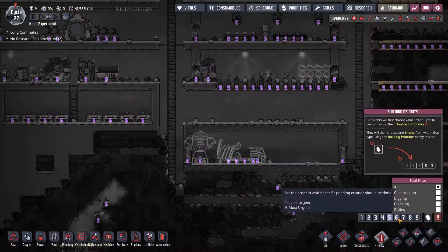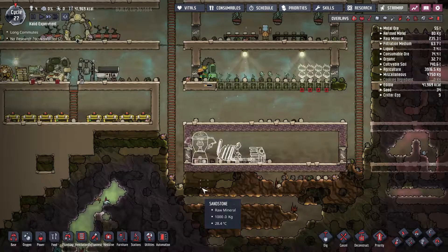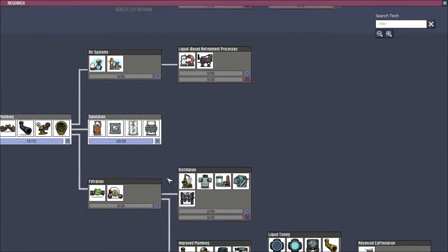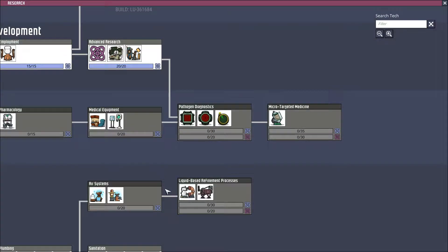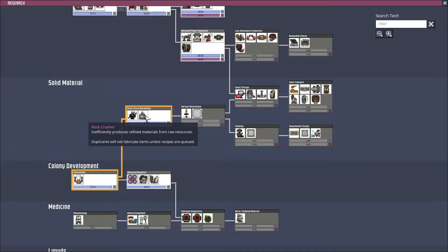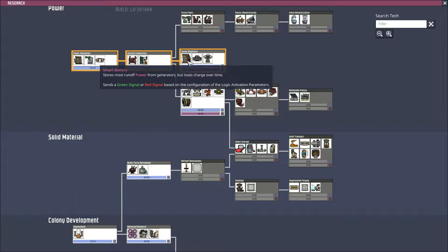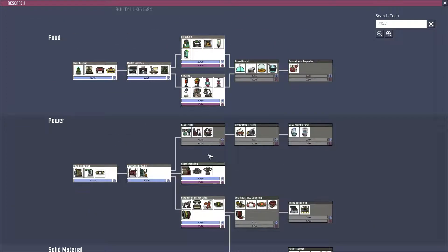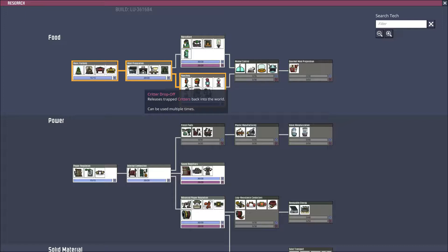We're going to increase the priority of this so things happen, and we're going to select new research. I completed a few research projects over the last few cycles to get things going. I got the rock crusher, which I built, allowing me to make the material required for the smart battery. I went with the heavy watt wire because that's what's required to bring power through our base, and I also got the wrenching skill because we'll need a way to manage our coal supply.